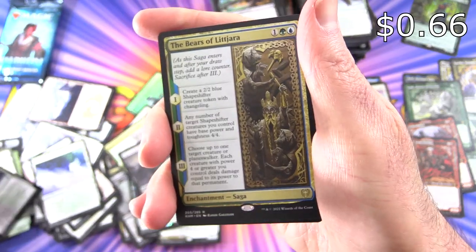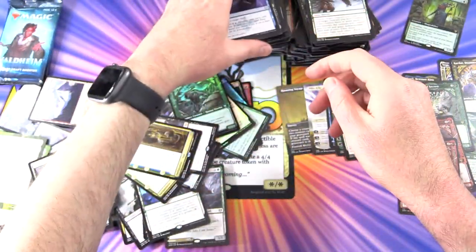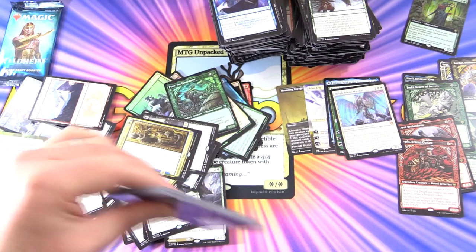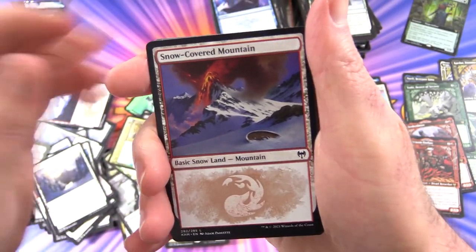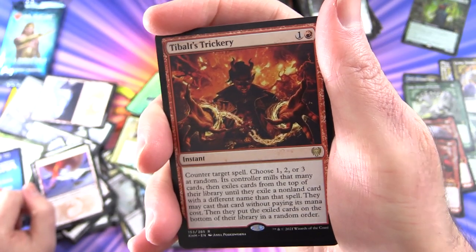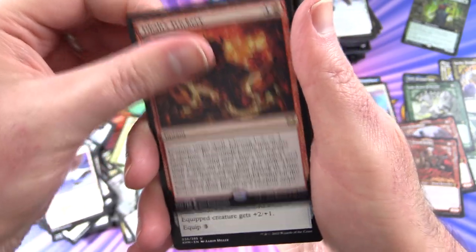The Bears of Lit Jara are not going to cut the mustard, unfortunately. Two packs left — let's see some spicy goodness here. What are you playing in the arena? Let me know. And Tybalt's Trickery — this card is insane. I saw this ridiculous combo deck that Bad Boy Gaming put together; you've got to check that out. Turn 2 wins — hilarious.